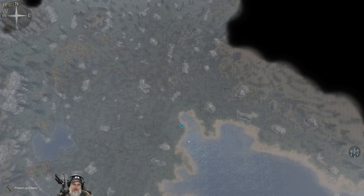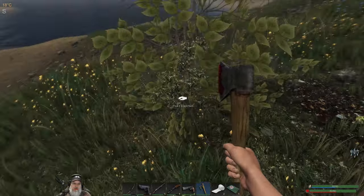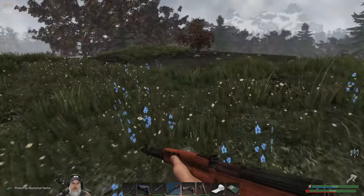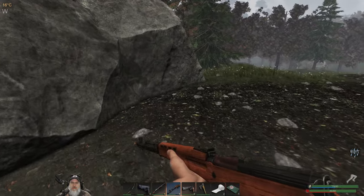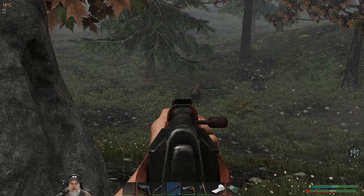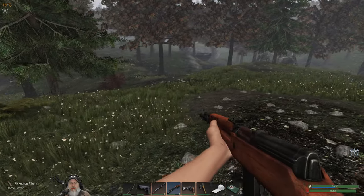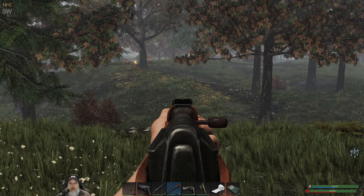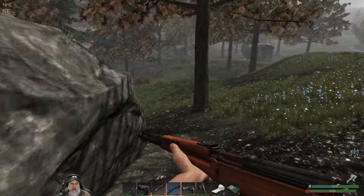Let's look at our map — those guys are right there, basically over this way. Let's look around here. There's a level one bear there. Oh, there they are — yeah, those are definitely rogues. Most of them have their shirts off. Let's not mess with those guys, it's not worth it.